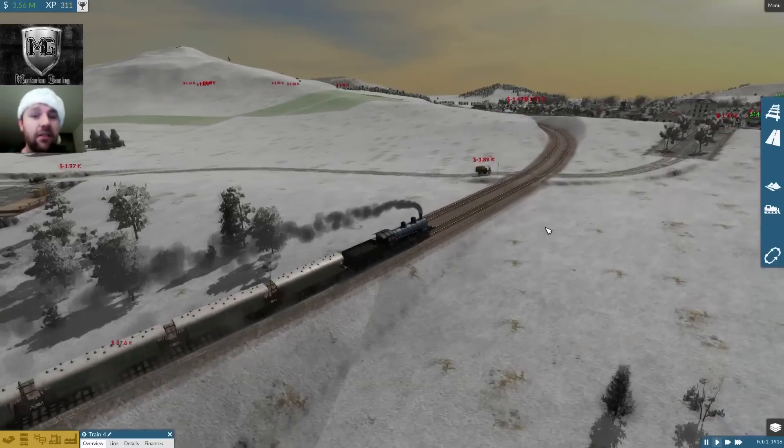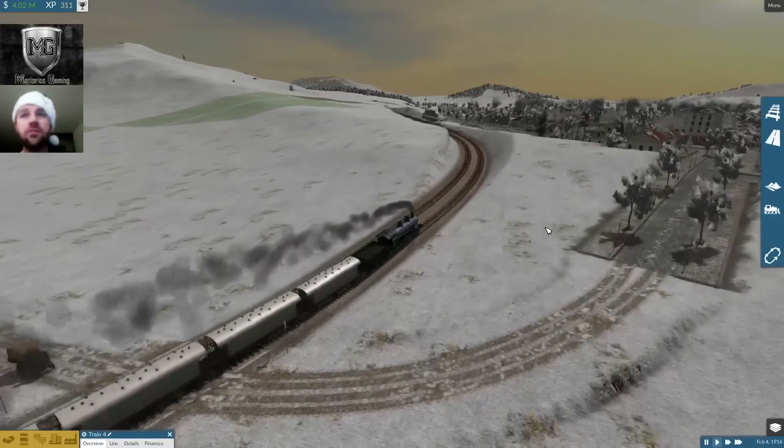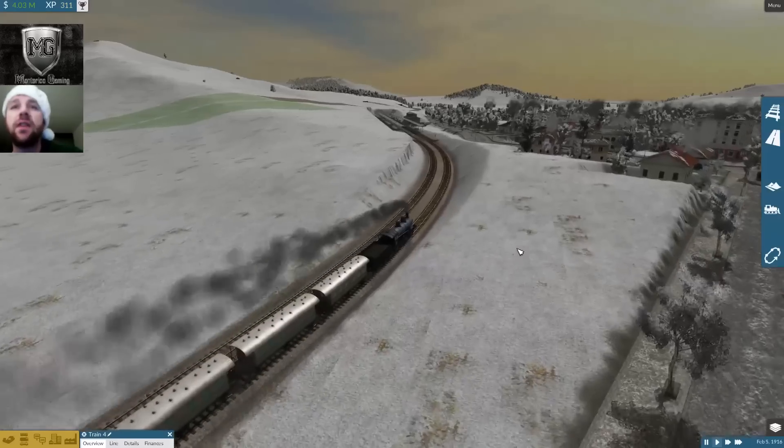It does add that little traffic effect — you have to take that into account. You can make bridges, tunnels, all those kinds of things to take advantage of this.